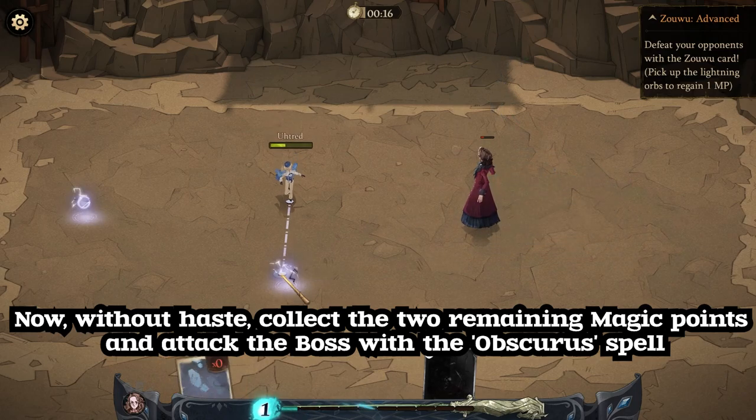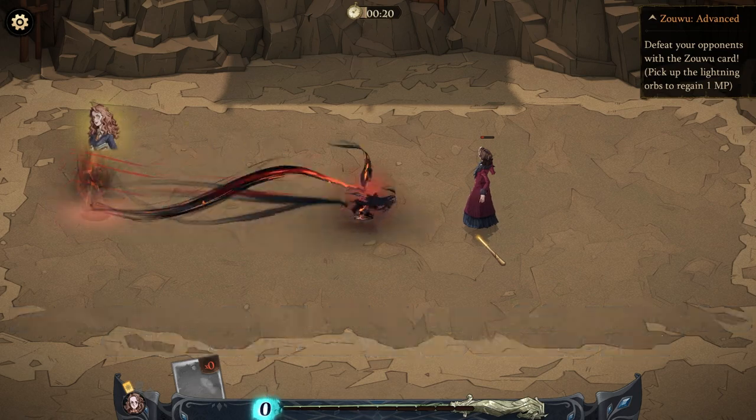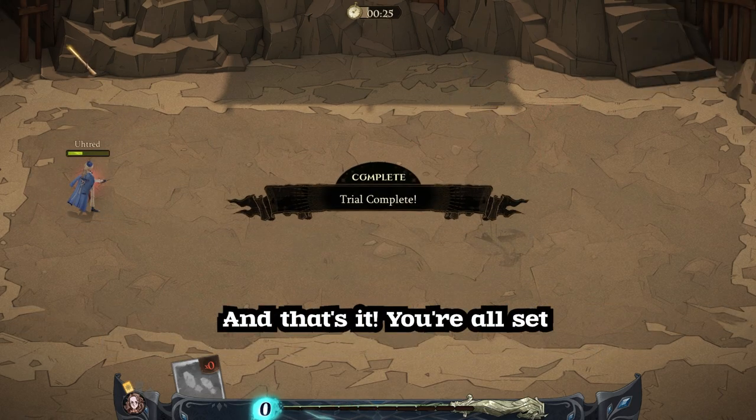Now, without haste, collect the two remaining magic points and attack the boss with the Obscurus spell. And that's it, you're all set.